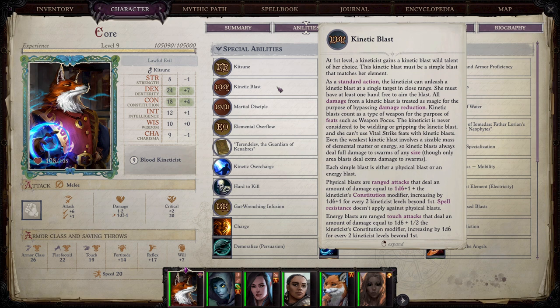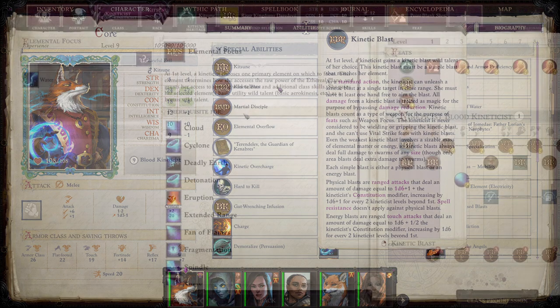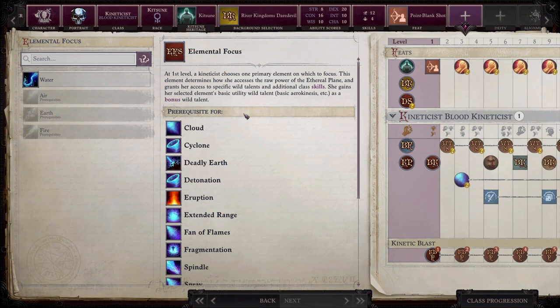That works depending on which element you've chosen, because kineticists will choose an element at character creation, which is their starting element. They will pick two more later at seventh and fifteenth level. That's important for reasons we'll get into, but we'll start with the basics.